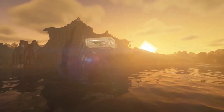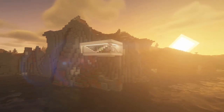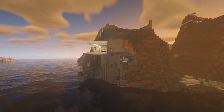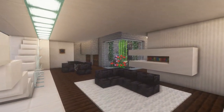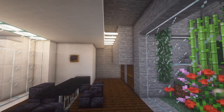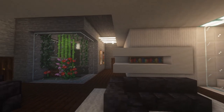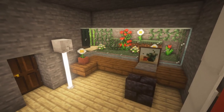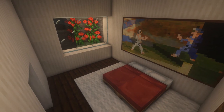Hey everyone, Arktek here and welcome to my first Minecraft build video. I want to show you a modern style cliff house. The house consists of two floors. On the upper floor you have the living area and the entry area. It's built out of quartz onto the cliff so you have a little bit of contrast between the clean stone and the quartz. On the upper floor is also an office themed room and a bedroom.